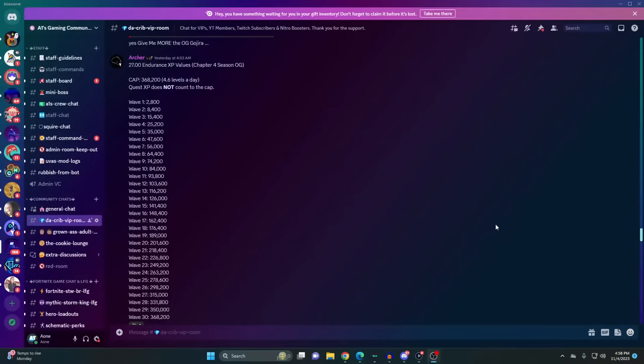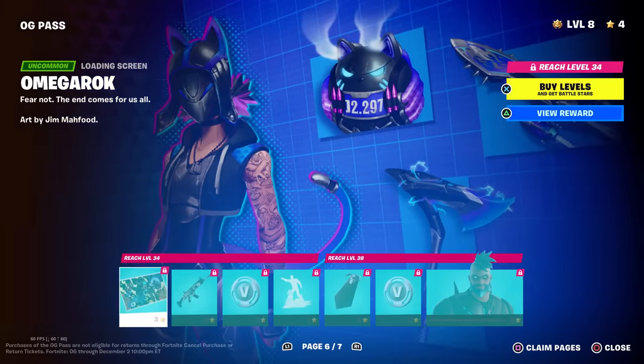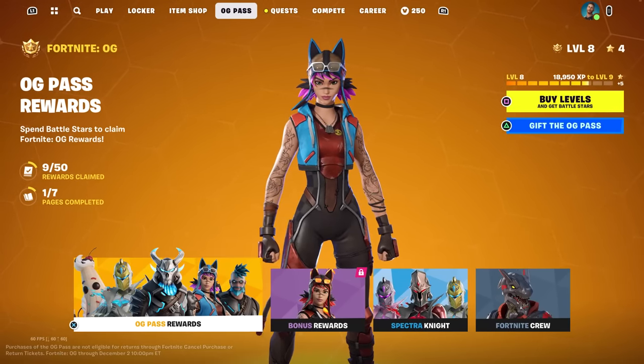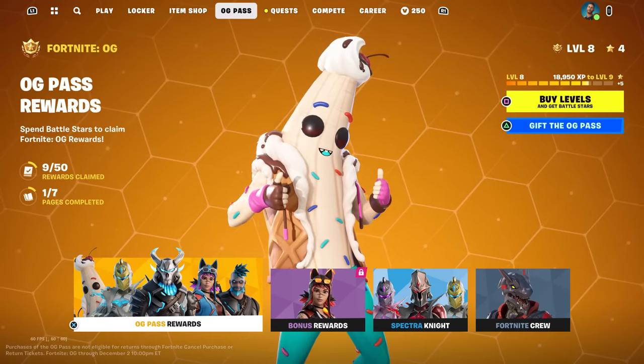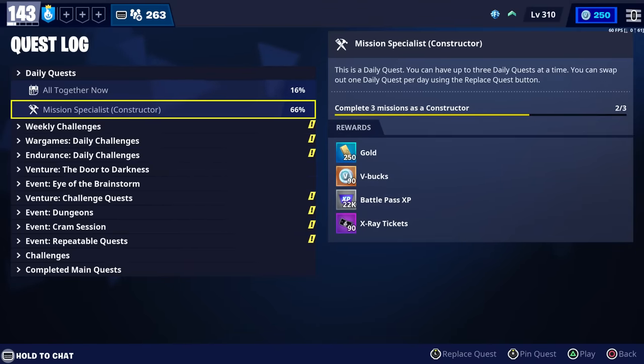Now for the changes they made to Battle Pass XP in Save the World. The new daily cap is 368,200 XP. Keep in mind there's only a total of seven pages and 70 levels, and since it takes 80,000 XP per level, you should be able to get about four and a half levels every day from just playing Save the World. That doesn't include XP you get from quests.